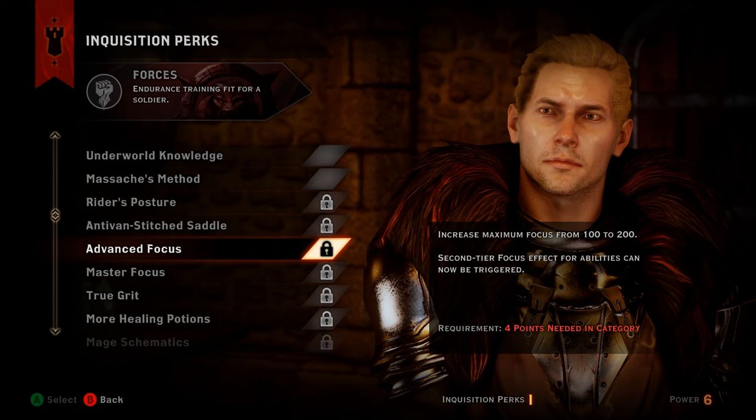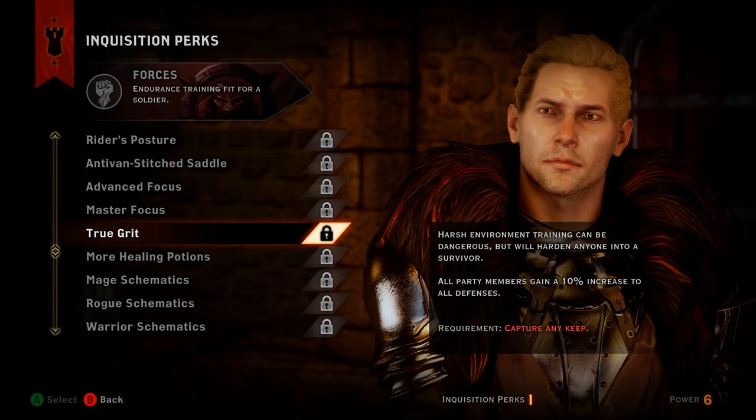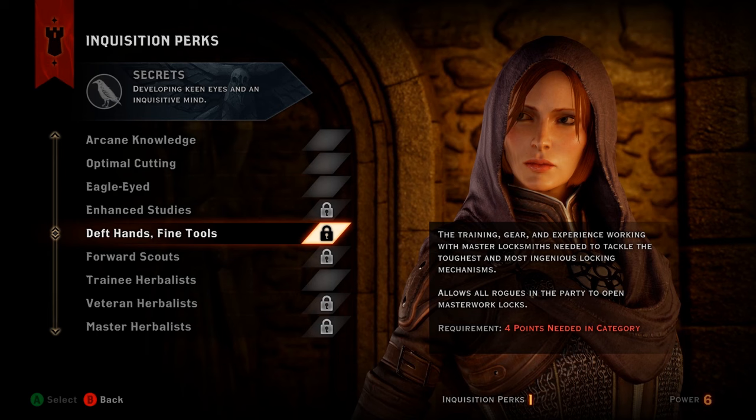Number 10 is True Grit. Harsh environment training can be dangerous but will harden anyone into a survivor. By unlocking this perk, all party members gain a 10% increase to all defenses. Capturing a keep unlocks this perk — it doesn't grant it automatically, it just makes it available to invest in.